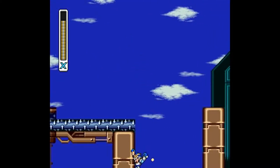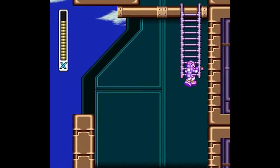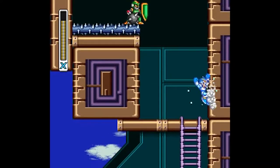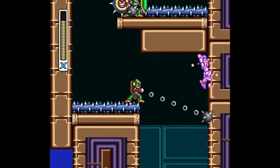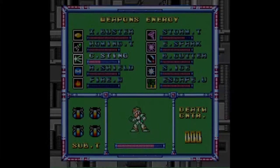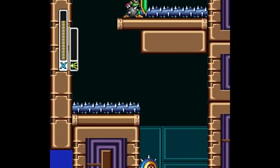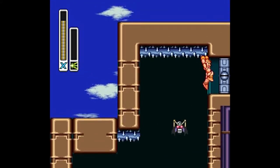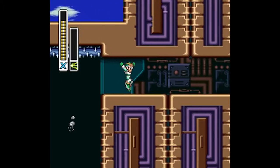Pressing onwards. Another vertical segment coming right up, with Hoganmers on spikes, more Seinfallers, and Spikies. Making this jump is so difficult I decided to just use the Chameleon Sting's charged up version. Normally I would just tank a hit there. And coming right up is Rangda Bangda.